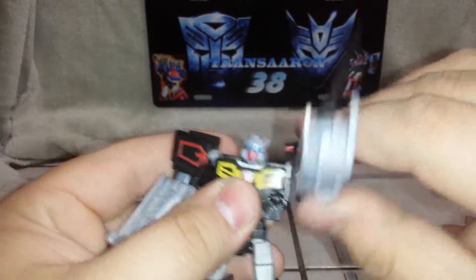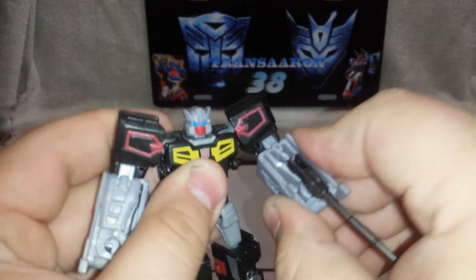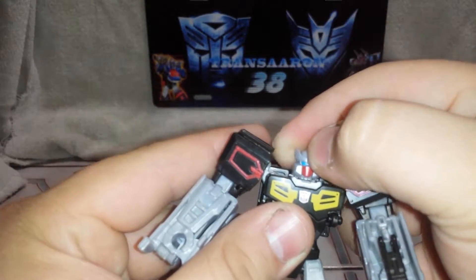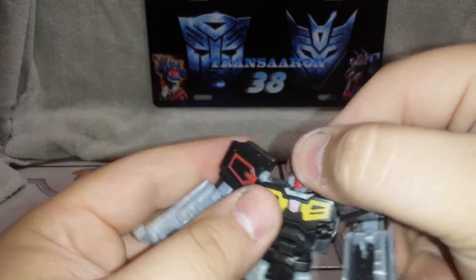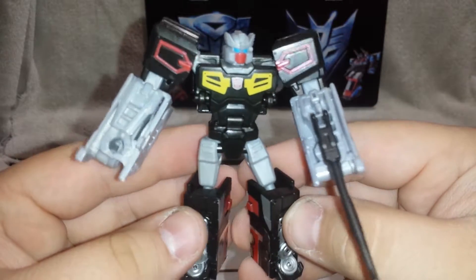Articulation-wise: you can rotate the shoulder all the way around, there's an elbow joint and a swivel at the elbow. Nice range of movement going on with the hips and the knees. The head is not a ball joint but a swivel, and it's on a hinge to go back into transformation for his chest.